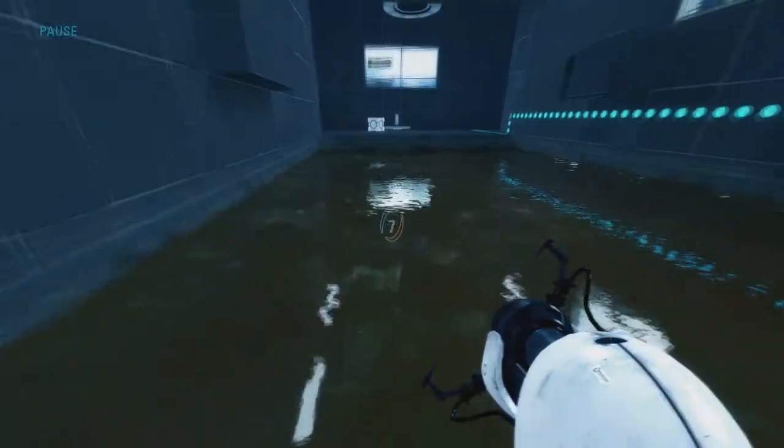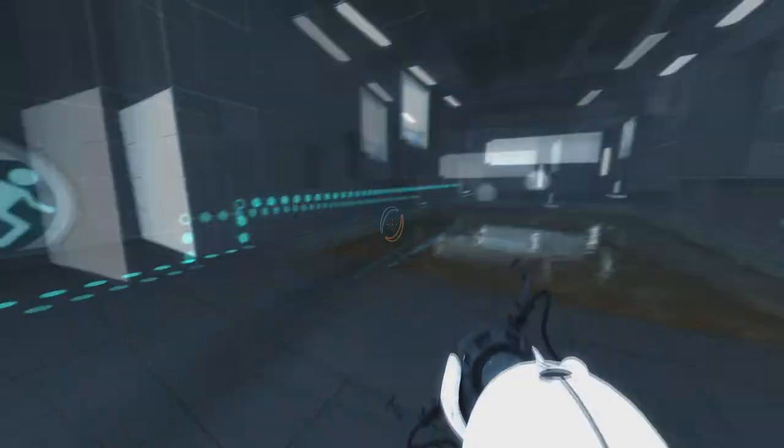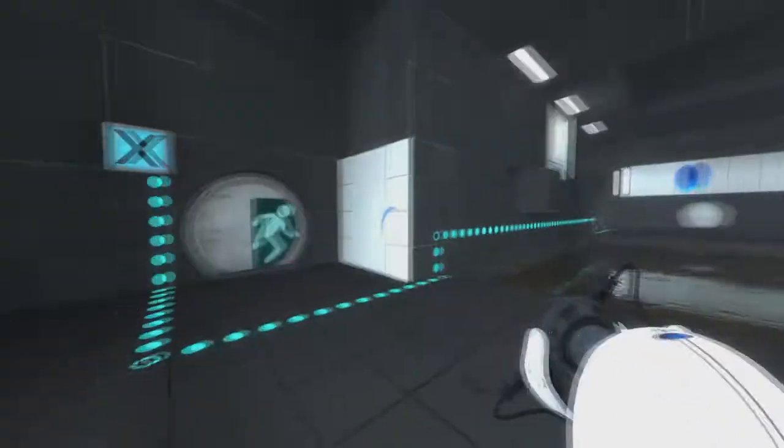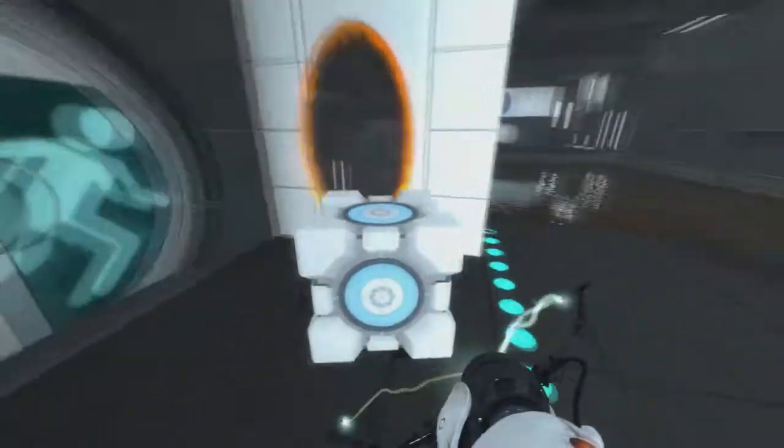Now when you freeze time, as it turns out, that will freeze the pool of goo — although you can't really see that because if you look at it, it looks like it's still moving. But that's the solution to this puzzle: walk across the usually deadly pit of goo, kind of take that leap of faith there, get to the cube on the other side, and bring it back to the catcher.